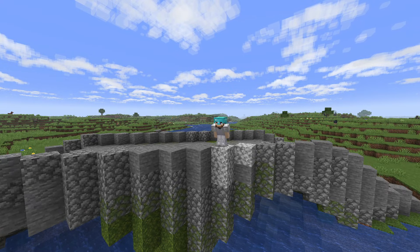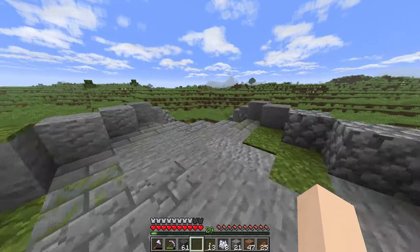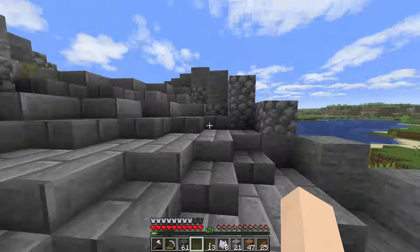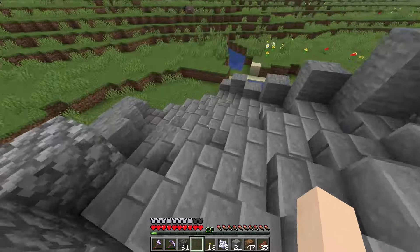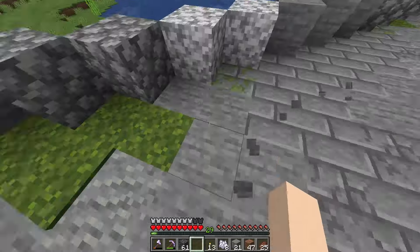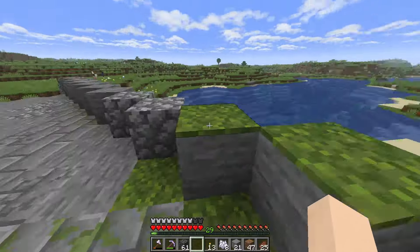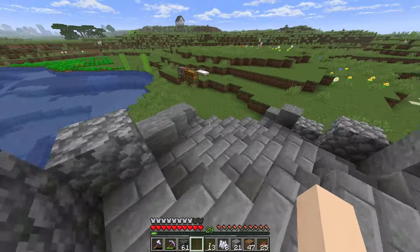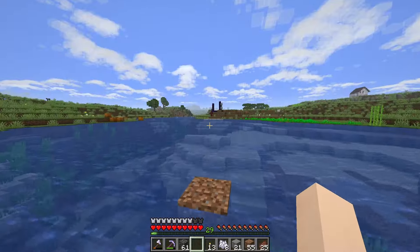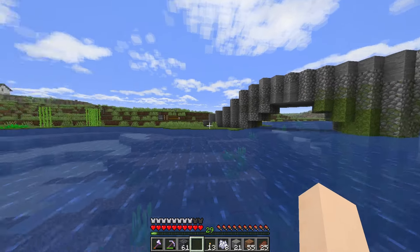The bridge is pretty much done - it's functional, you could walk over it, that's the main purpose of a bridge. I still want to do some texturing - it's pretty much all just stone bricks right now. We got some moss creeping up in the corners, I might add some grass and moss over the side. It's looking pretty cool. Sorry I had to pick up some dirt but if we come down here you can see the shape we were talking about earlier.